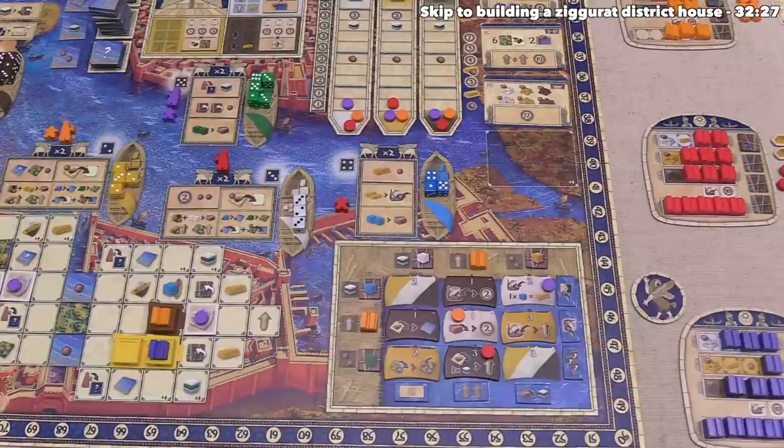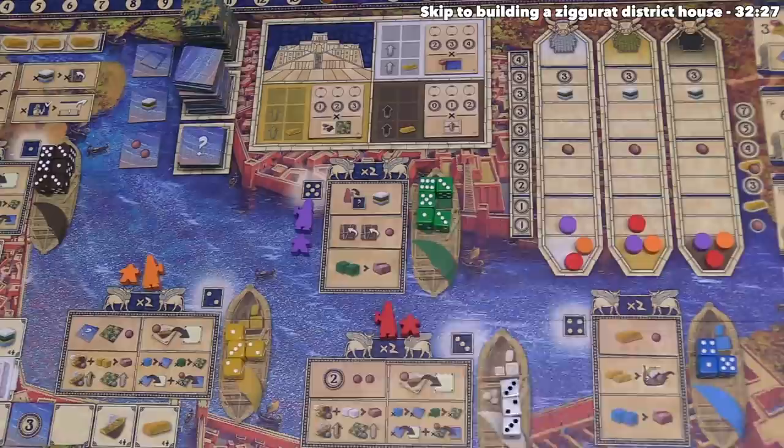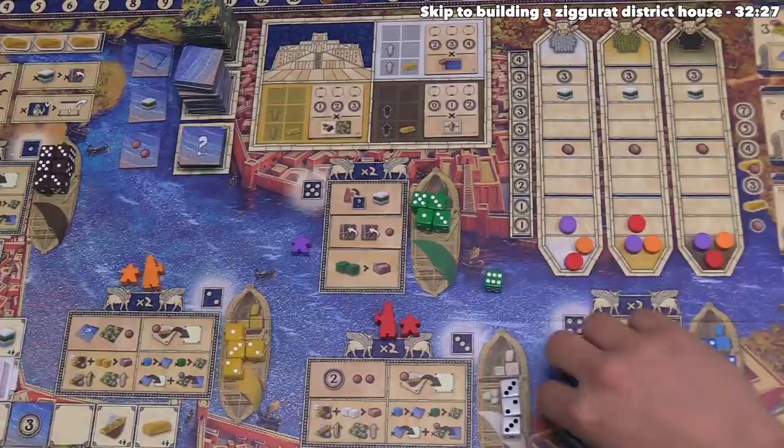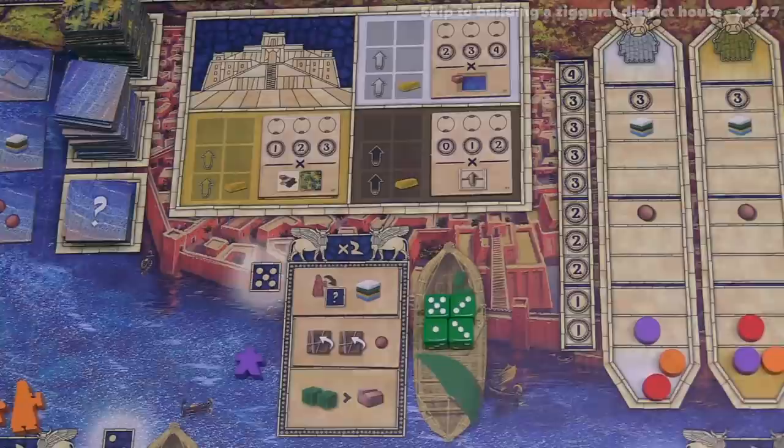Now it's our turn again. We're in the ziggurat district and must take one of these resources. We'd like to go to the port district next turn, so let's take the six — there are no fours here, so we can send our architect there. We could also send them to the second district since there are no two-value dice there. Now we can take actions, and the first one is spending two green resources to place a house down into a ziggurat.